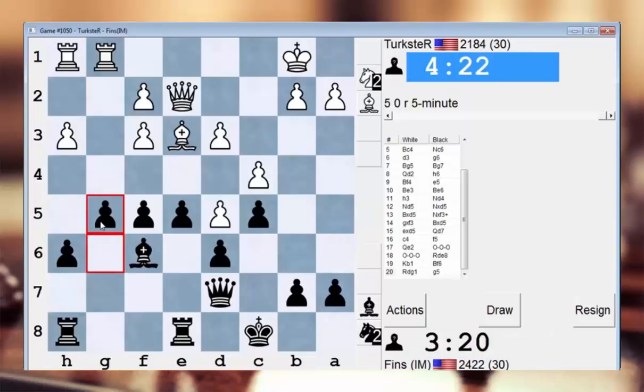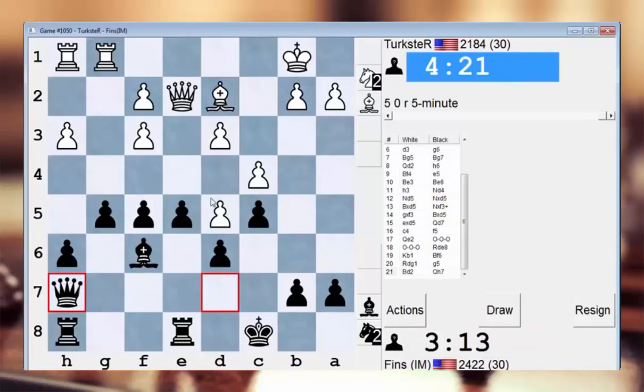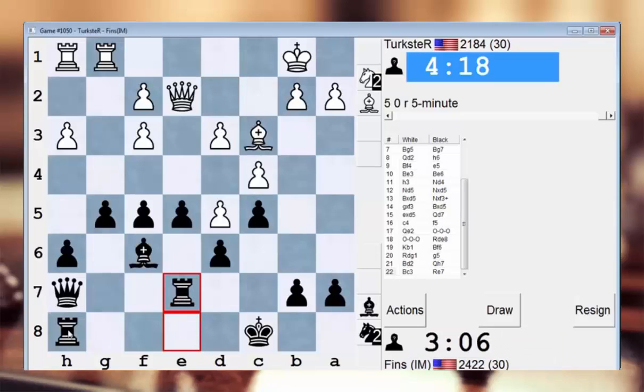How about g5? This is an unusual move, but I like the idea of preparing e4. g4. Let's do that — preparing to double.